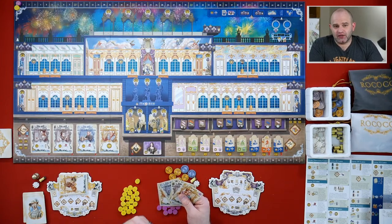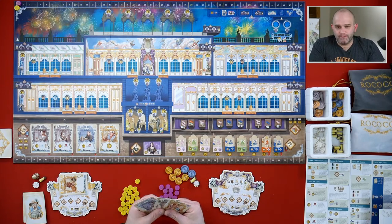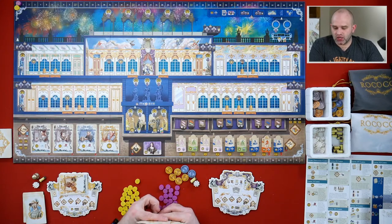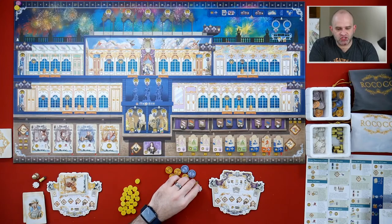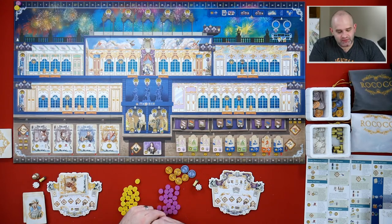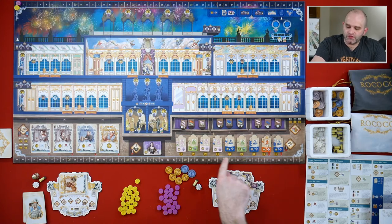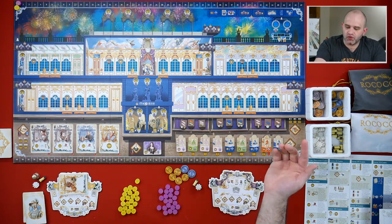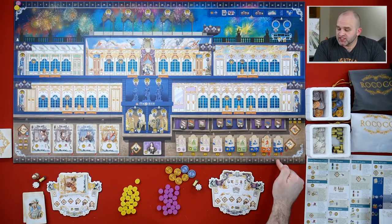You kind of have to think ahead a little bit and also try to pay attention to what your opponent's doing - which in this case I can't really do because my opponent's not real. But it is at this point I will choose some cards. Should I start by making a dress? If so, I'm going to need to get some materials, or should I start by funding some decorations? Decorations cost money as you might guess. There's so many choices.